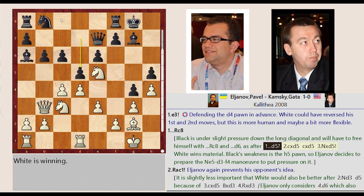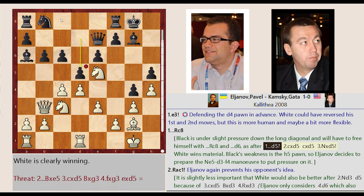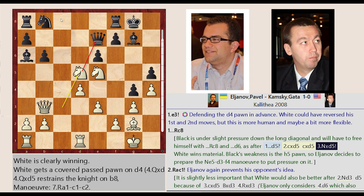Black is under slight pressure down the long diagonal and will have to free himself with Rc8 and D6, as after D7-D5, C4 captures D5, C6 captures D5, Knight C3 takes on D5 — White wins material. Black's weakness is the H5 pawn, so Elginov decides to prepare the Ne5-D3-F4 maneuver to put pressure on it.